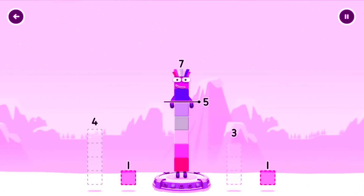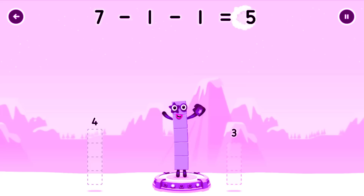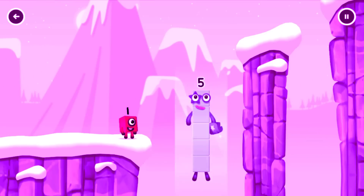Take number blocks away from 7 to leave 5. You cracked it! 7 minus 1 minus 1 equals 5. Hi, 5! Yes, you got it!